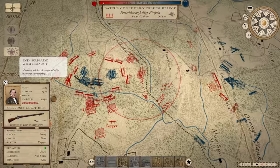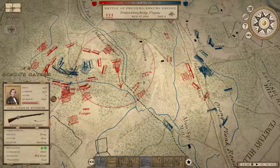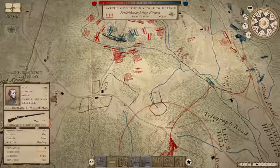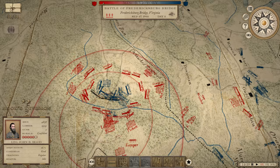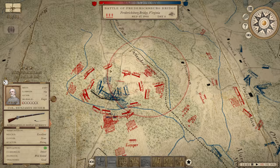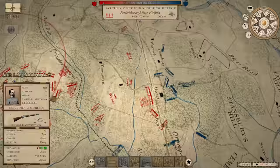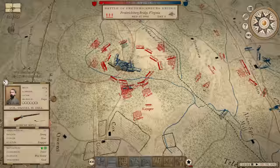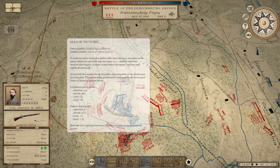Enemy unit disintegrated with many men surrendering — that's what we were hoping for. We're going to make it out of here with a victory before he collapses my very tenuous right flank. He's pulling out — he's pulling out. It's turned into a major victory now because of the casualties inflicted on the Union side. A lot of that because of that brigade we took out. He's up to 17,000 casualties now.